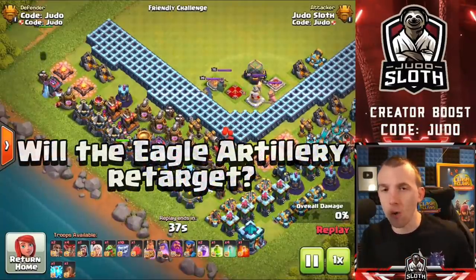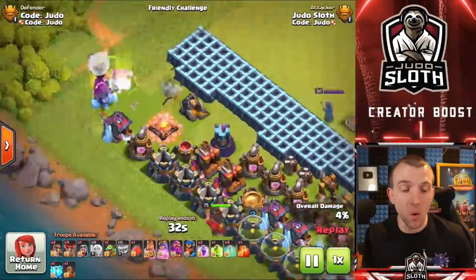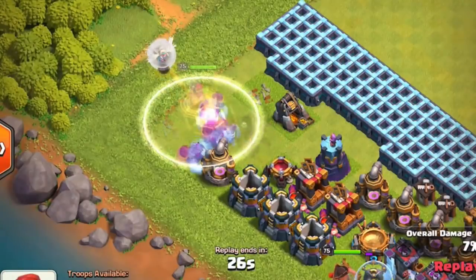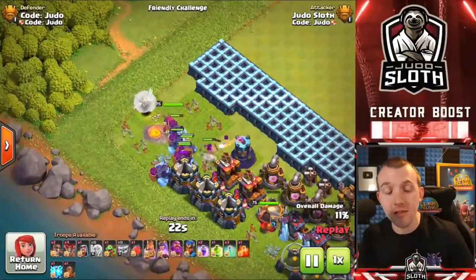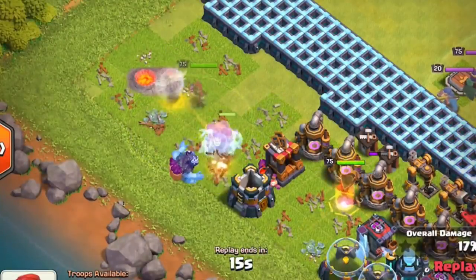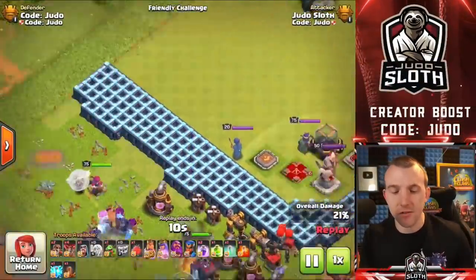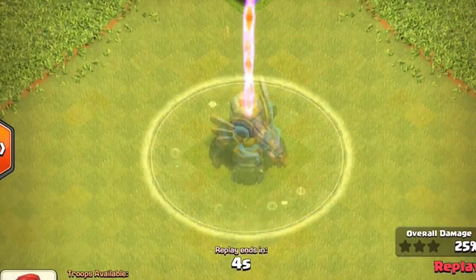Will the invisibility spell cause the Eagle Artillery to redirect? It will, but there's a little more to this. I place the Yeti army, wait until the Eagle fires, then use the invisibility spell. As you can see, it's already fired towards the Yetis, so they still take damage because they are invisible, not invincible. Then I use the invisibility spell before the Eagle fires, and because they are invisible before it fires, it redirects to the King. Also, if you place the spell on the Eagle Artillery itself, it will still fire because it's still there — it's just invisible.